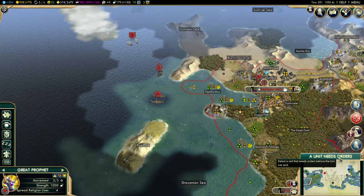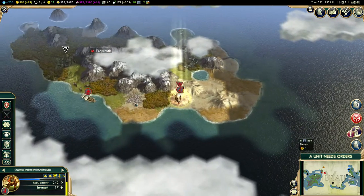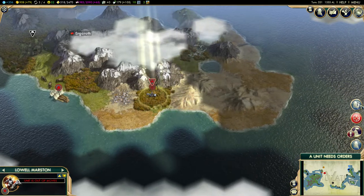Do we have another Great Prophet? No, that's the one. Okay, so Taldok Thin — keep moving forward. Oh my god, this is so slow. I want my Settler. That's just taking so long.